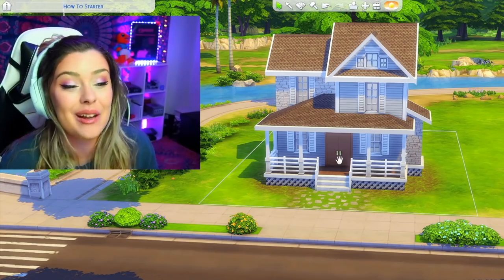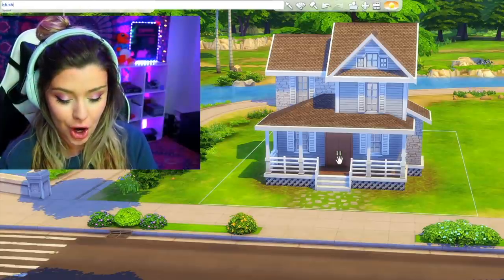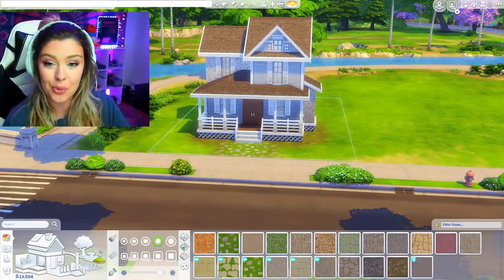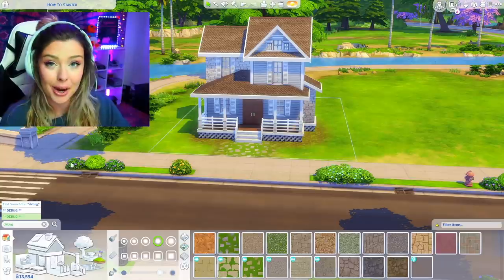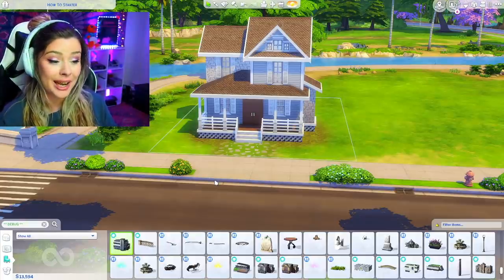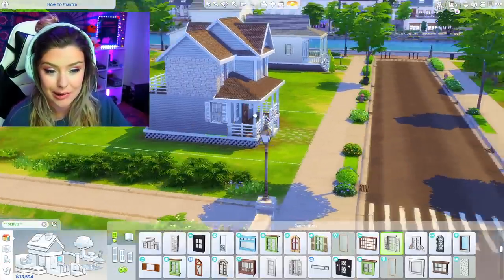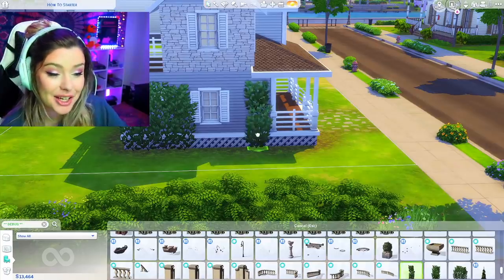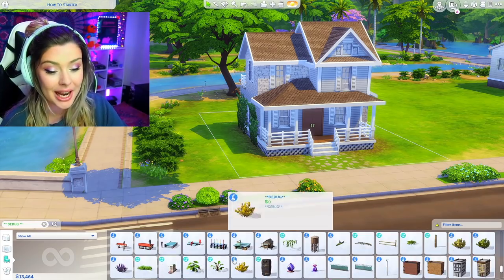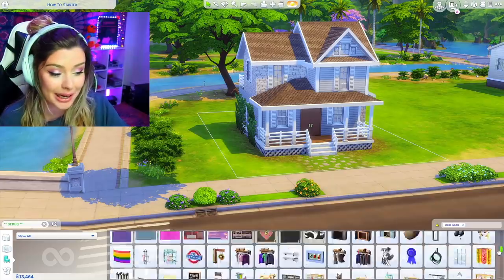Another big tip for starter or budget builds: open the cheat menu again with Ctrl+Shift+C and type BB.showliveeditobjects — this opens a whole new menu of completely free items. Go into your search bar and type 'debug' to bring up all the debug plants and landscaping items. You might have to search a bit since it's not filtered unless you have a mod, but using the base-game filter should help narrow things down.